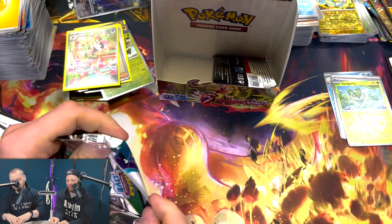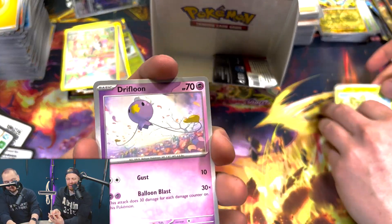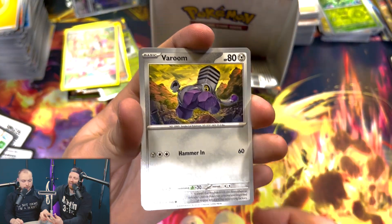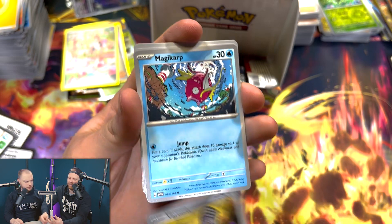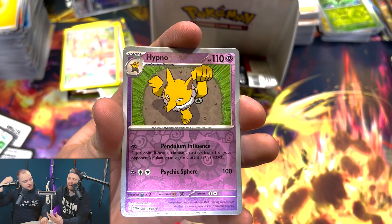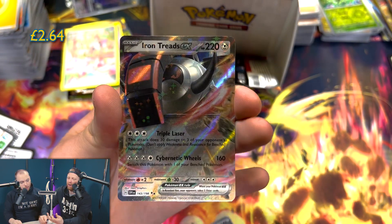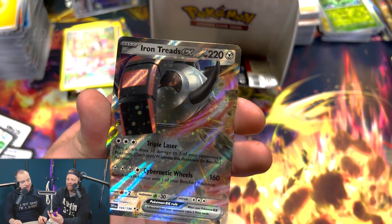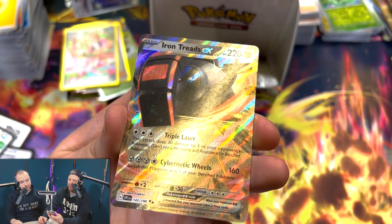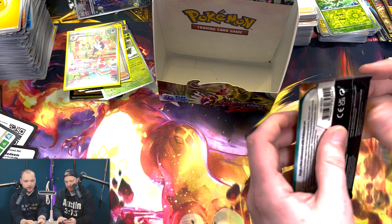What's crazy is we already have news on the Scarlet and Violet 2 set — we've already put our orders in. It looks all right, we've put some big orders in for it, so we'll definitely be opening some. Hypno, Riolu, and another EX to finish for me — nice. Iron Thorns. Again, doesn't pop — look at the reds, they're so dull. But still a good pull. That was a good end to that.